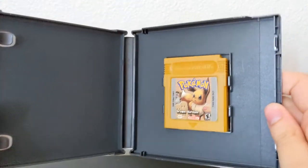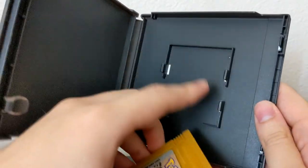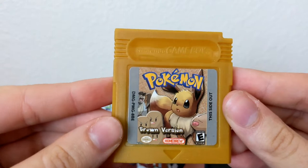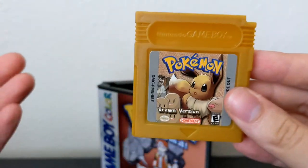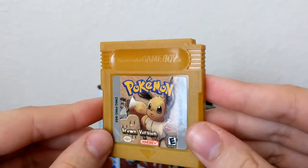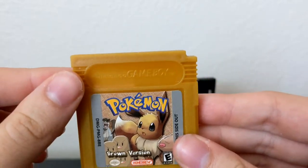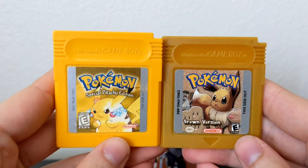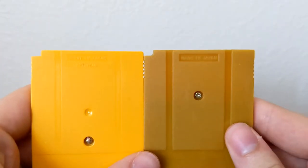I'll go ahead and pop it open — there we go, Pokemon Brown. So last time it was definitely a clear case. This obviously is not an actual DS case; it does appear to fit an actual Game Boy Color game. Here we go — Pokemon Brown. We've got Eevee and I think Terracon or something like that. The cartridge is a gold color — I didn't have a Gold growing up — best thing I can compare it to is Pokemon Special Pikachu Edition.